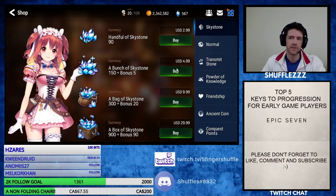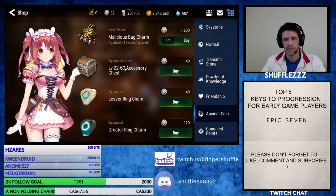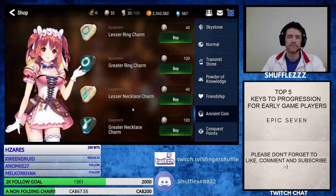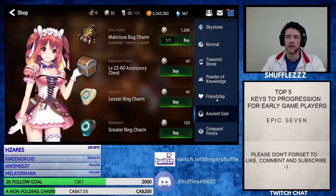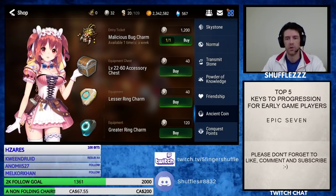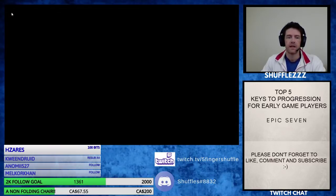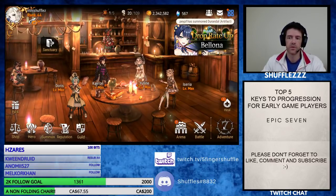Instead, we already talked about getting ancient coins. You can see I have 32 here. You get a bunch from Labyrinth as well, which I'm going to talk about in a second. You can see there's a whole bunch of different ways to get charms for your rings. The other stuff you can get just from farming, so keep farming.